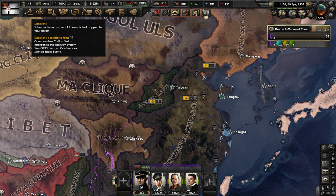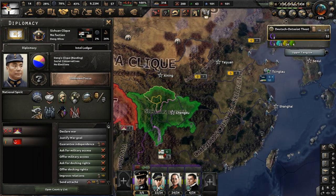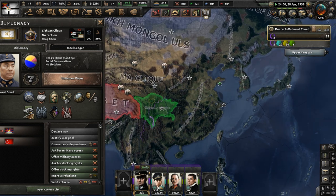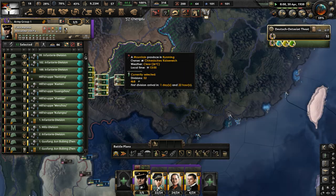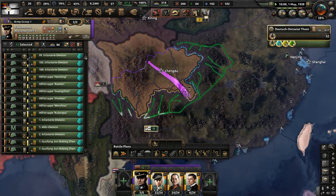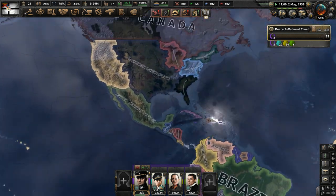Right now we're getting ready to take on the Sichuan clique, who is right here. We effectively saved them from another warlord who was about to beat them, but it doesn't matter anymore. Canada just intervened in the American Civil War — let's check on that in a second. Get these units set up here, get an offensive line drawn up, we'll move into Chengdu in a couple weeks.